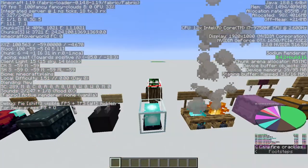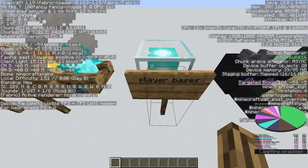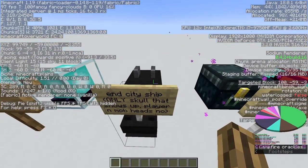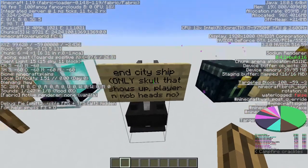Beacons do not generate naturally and will probably lead you to player bases. Skulls will lead you to end city ships — this is the only skull type that will show up.